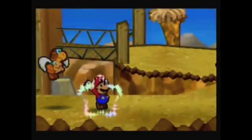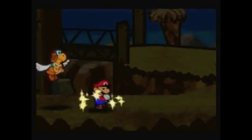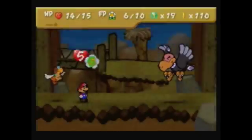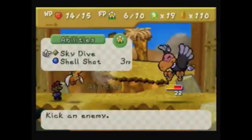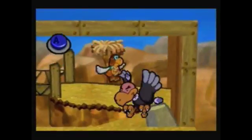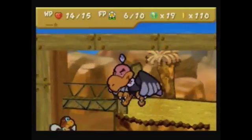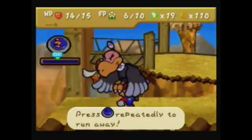I'm gonna refresh real quick cause I need the FP. A little prayer. You can see L-Star's name in your save menu. Yay HP, FP, whatever. Alright, one more shell dive. I could use this shell shot but it's just not powerful enough to justify. I mean it is powerful and all but... personally I think...